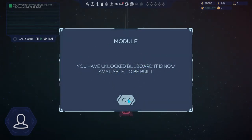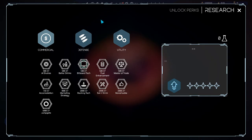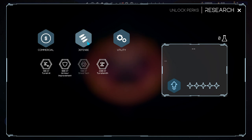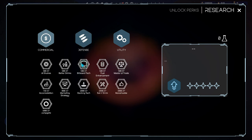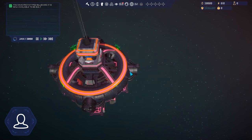Interesting - in my test game I actually unlocked the billboard research, and it seems to stick, which is a bit strange. If you look at research, it's the only research that stayed from the previous game. I think it's probably a bug, but it doesn't matter. We're gonna place billboards because billboards are cool.